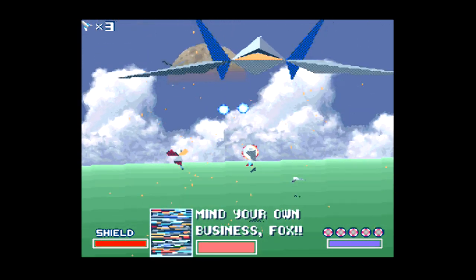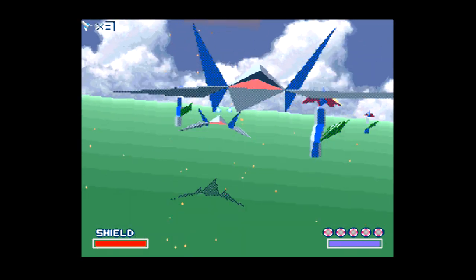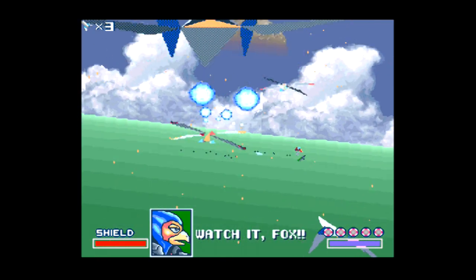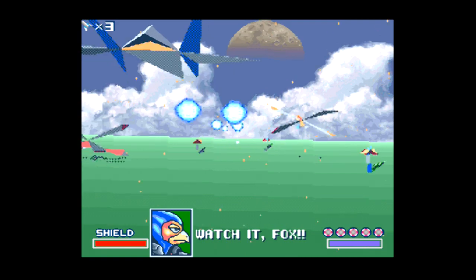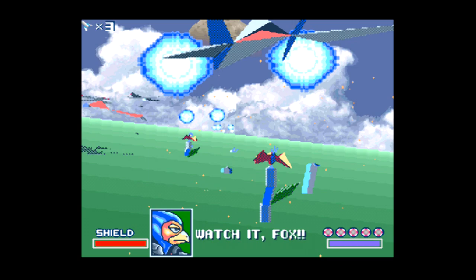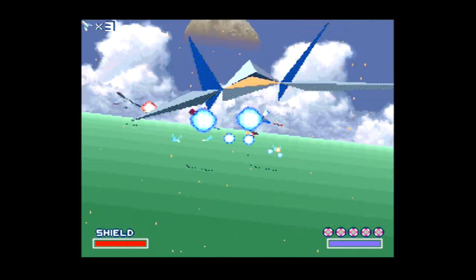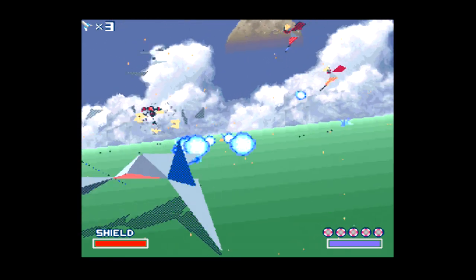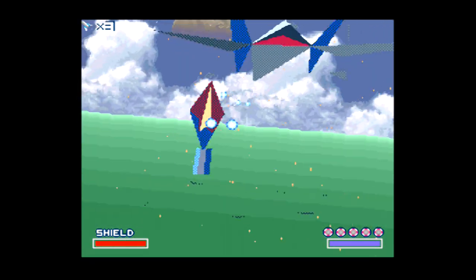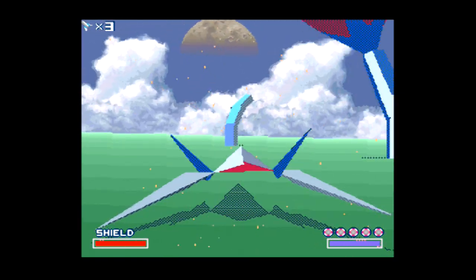These dragonflies behave similarly to the stingrays in Sector Y on the medium difficulty path, where you just have to keep hitting them - not exactly the same way, but similar. If you don't keep hitting them, they'll eventually collide with you. You have to get them out of the way. They're more like the squids in that level - you just have to keep hitting them and they'll move. There's all sorts of weird stuff going on in this level.